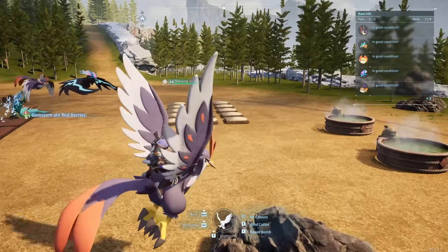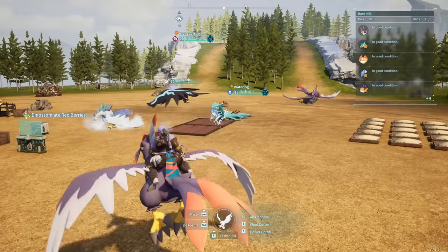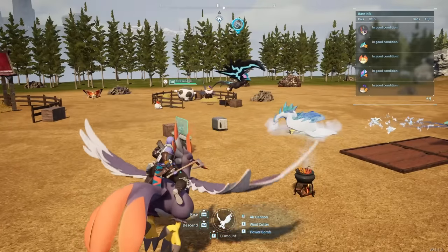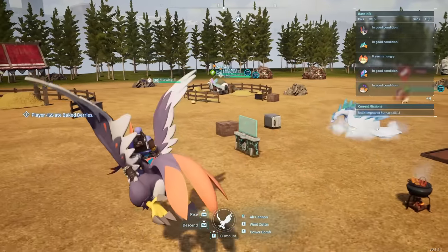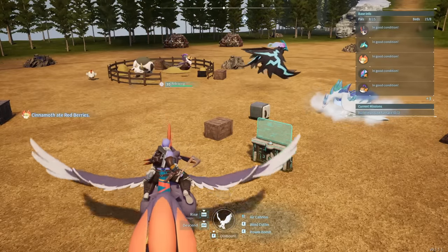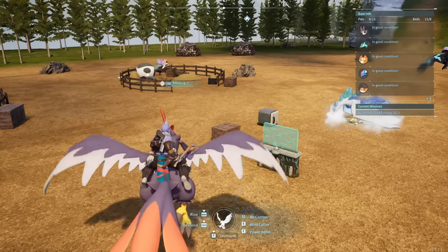I placed down some pal beds so that my pals can sleep. I've got berry plantations — not only for the breeding but also so that my pals can eat. I've got some hot springs so they can recover their sanity, a cooler to stop things from expiring, and a chest to store stuff. Then we have a ranch, which is where we're going to produce most of the ingredients needed to craft cake.